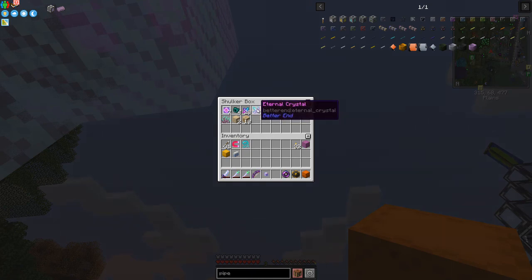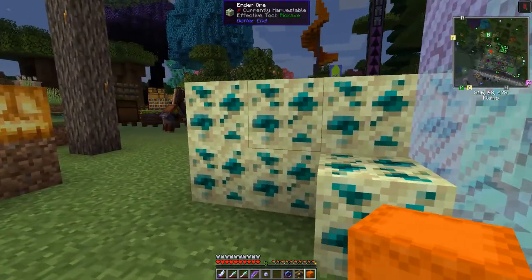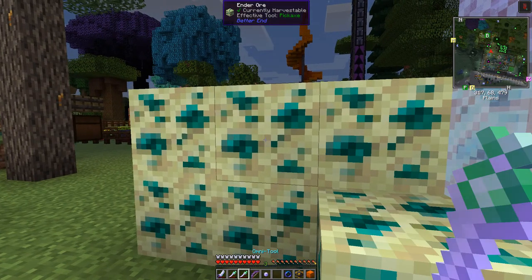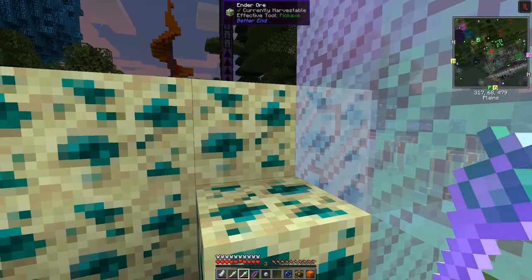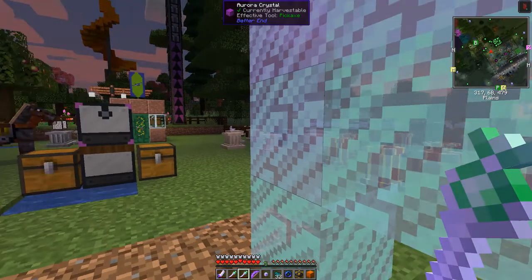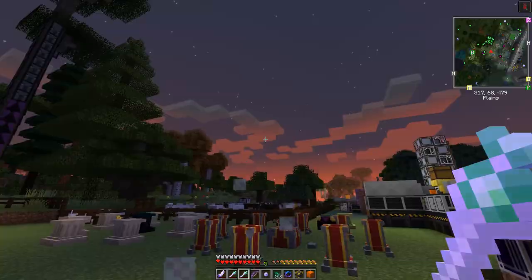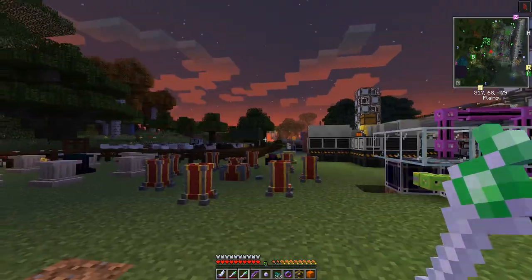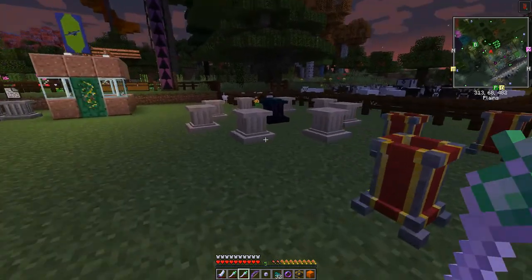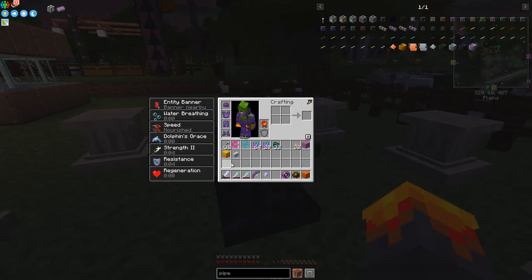The other item you need is eternal crystals. The recipe is almost the same, but you need ender shards. Ender shards come from ender ore plus an end crystal in the middle. Breaking up about eight or nine ender ore blocks gives around 32 ender shards, which makes eight eternal crystals. The aurora crystal breaks up to give a stack and 29 crystal shards.